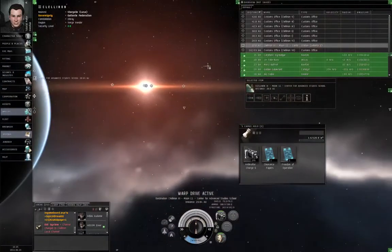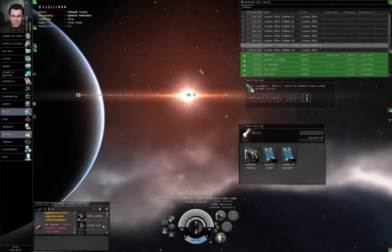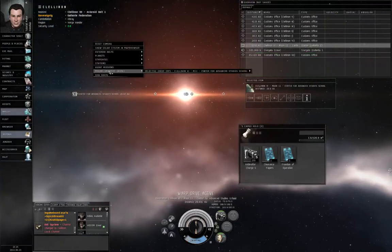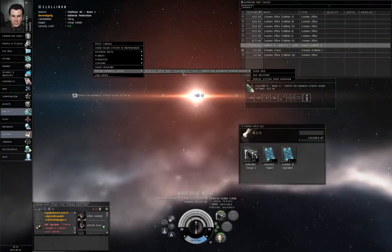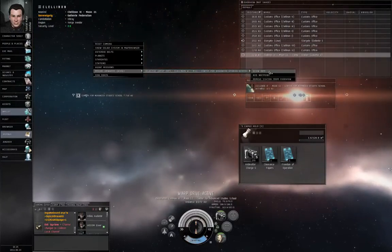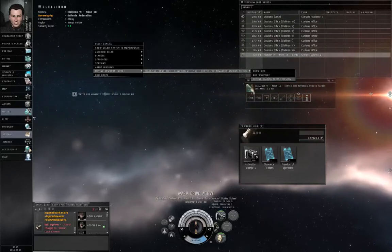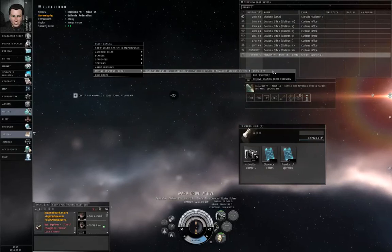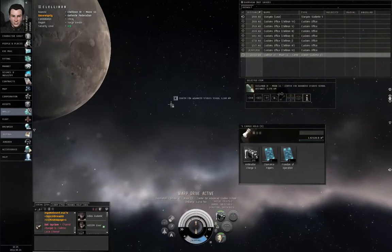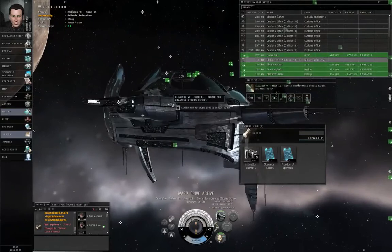By the way, if you are on a courier mission and you happen to arrive in a solar system with more than one station and you forget which station you are supposed to go to, you can right click empty space, go to agent missions, the name of the mission, objective drop off, and select dock. You don't see the dock option right now because I'm already in warp, so I can't give a dock command until I drop out of warp first. But if I were just sitting still, the dock option would be there. So don't worry if you ever wind up in a system with more than one station — if you've got an active mission that relates to that station, you can always figure it out.